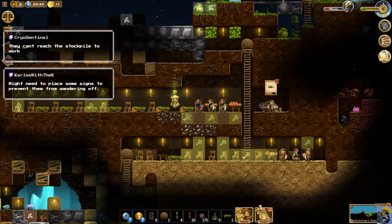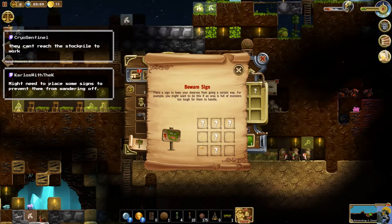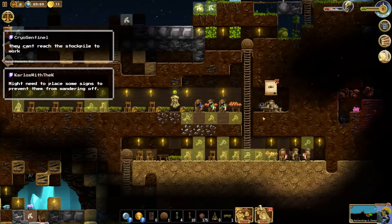Place some signs to prevent them from wandering off — I wonder what those signs were for. 'Beware signs — place a sign to keep your dwarves from going a certain way, for example if an area is full of monsters too tough for them to handle.' Perfect, that's really helpful — thank you for explaining that.